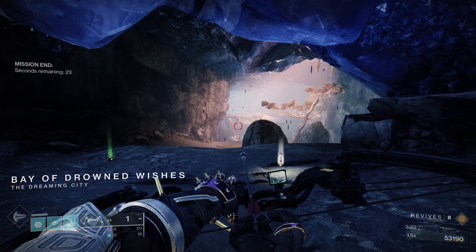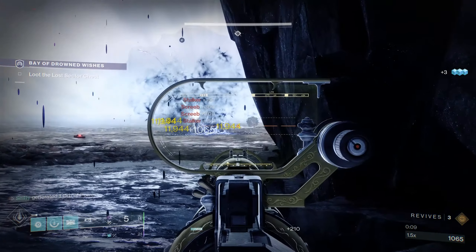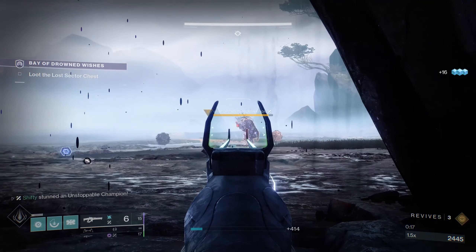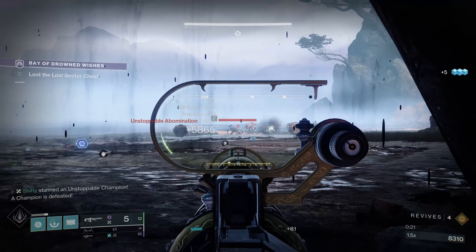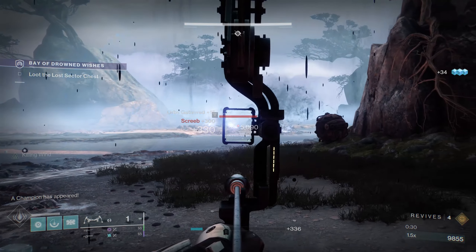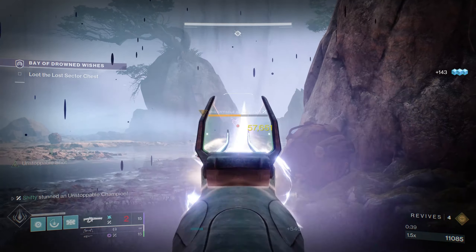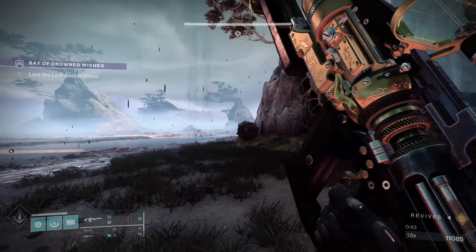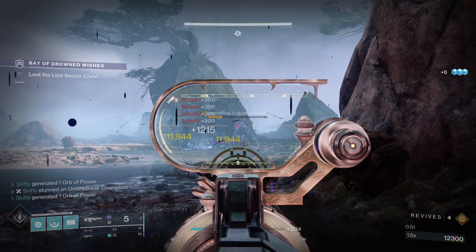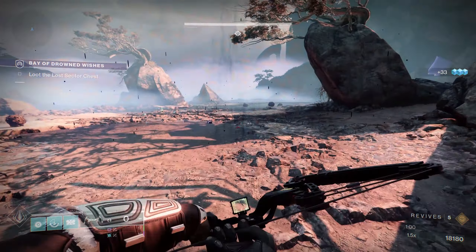Now I'm going to show you the same thing on a Titan and a Hunter. Maybe you don't run a Warlock — maybe you run a Titan instead, so here I am doing a full run on a Titan. I'm going to go ahead and stun the Unstoppable. Three shots of my Heavy Linear Fusion Rifle should be enough. Lawrence Driver is taking out groups of adds left and right. I'll go ahead and use my bow on this next wave of Screebs. I'm going to go for the stun on this Unstoppable as well.